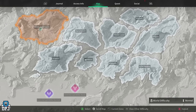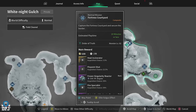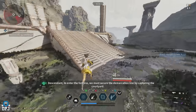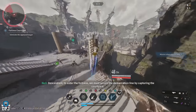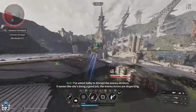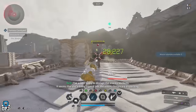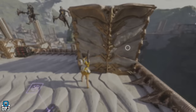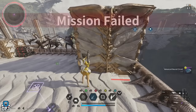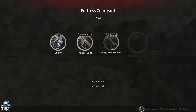Lastly, we have the advanced neural circuit. The quickest way to get these is the White Knight Gulch mission at Fortress Courtyard on normal mode. Once you start, run to an elite, take him out, abort the mission, restart it, run back, take out the elite again — rinse and repeat. It is that simple.